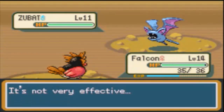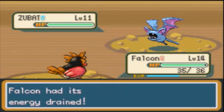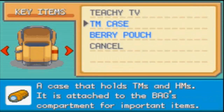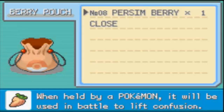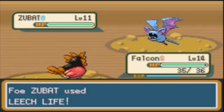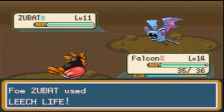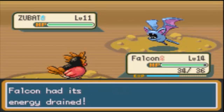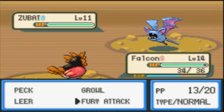Leech Life isn't gonna do any damage. They really screw Zubats over until they learn Bite. They give it Leech Life and Astonish, which are both really bad moves. Astonish might be good if it's on a Ghost type but otherwise it's pretty much really crappy.